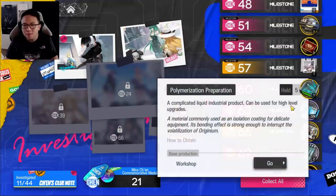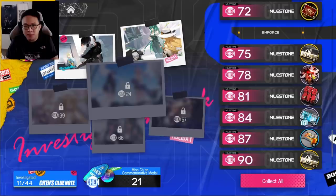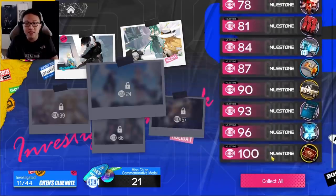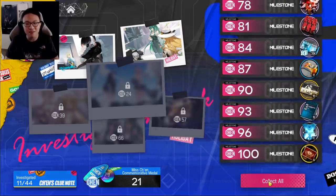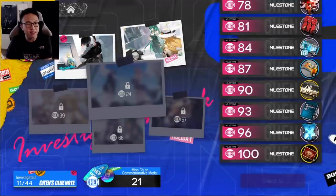You'll really appreciate having so much good stuff — there's a module data block, Polyprep, cheap catalysts, EXP, Tier 5 and Tier 4 materials. There's a collect-all button if you don't want to collect one by one, which is very convenient. That's everything for the medal section.